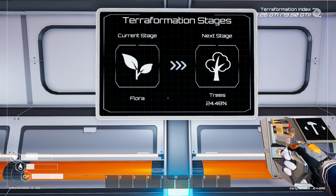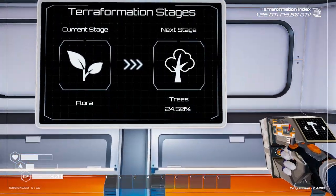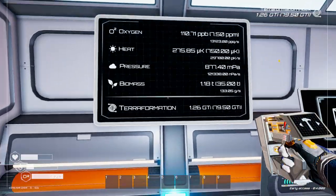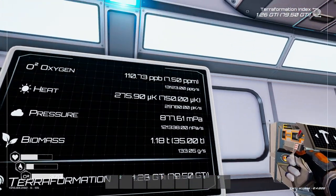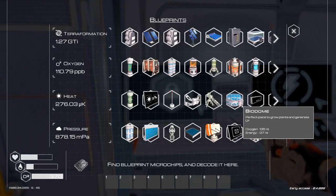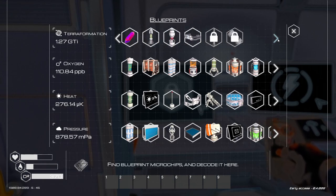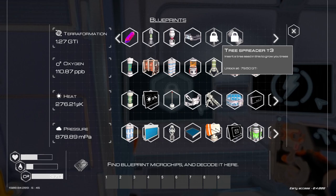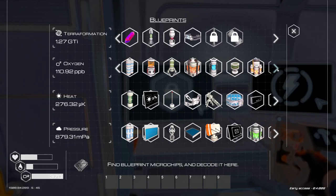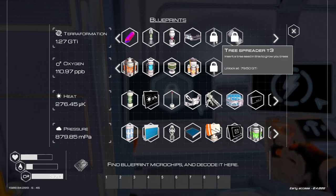Hello, I'm Drypin and welcome back to Planet Crafter where we are in our modded series. We're almost 25% on the trees, which is fantastic. We've got low hydration, we'll sort that out in a minute. We're almost at the end of the next unlock — I think there's only a couple of things left, like the fusion cell. We're at 79.5 on oxygen and going for the tier 2 tree spreader.